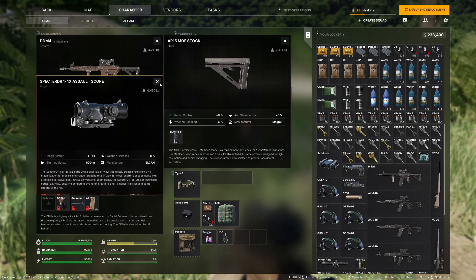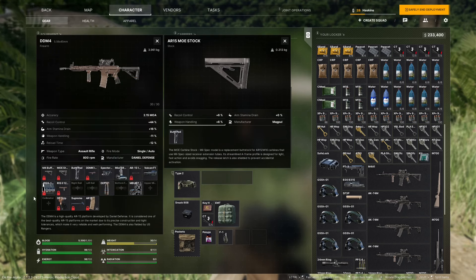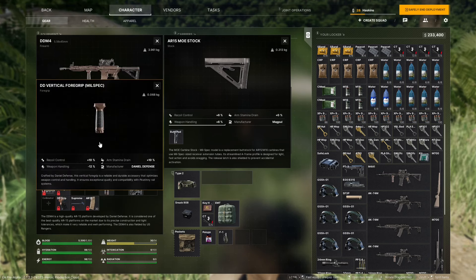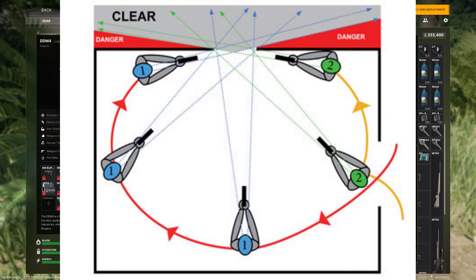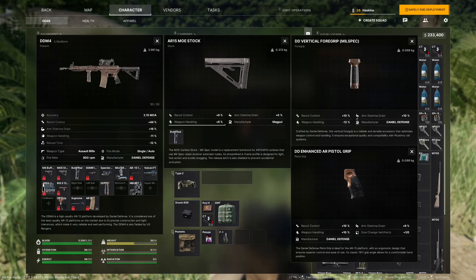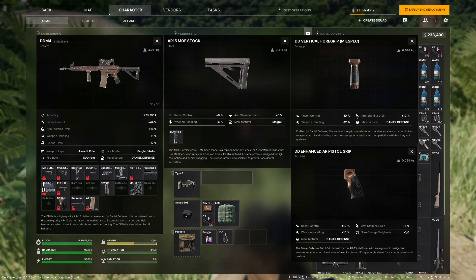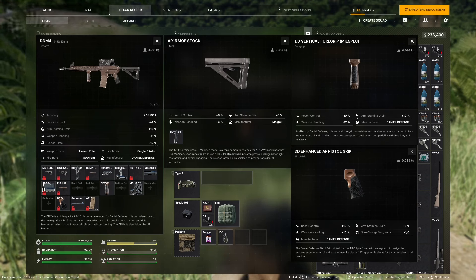Next is weapon handling. This oddly enough is not as critical as people seem to make it, but it comes down to playstyle. I don't run around with my sight picture up all day like this is Call of Duty, so this has been my dump stat in a D&D sense. I tend to punch out to a sight picture as I pie corners or if I know I'm about to shoot. The main thing weapon handling affects is the speed at which you bring your weapon up to a sight picture and supposedly how fast you switch weapons. The weapon parts that affect this stat are your optics, foregrip, stock, and grip. I currently run a weapon with negative 11 weapon handling and don't notice that causing any problems.